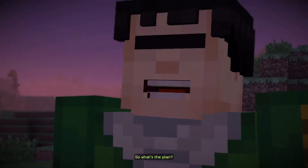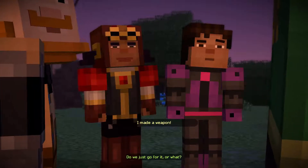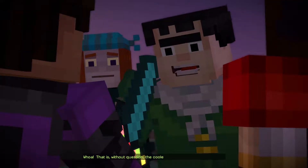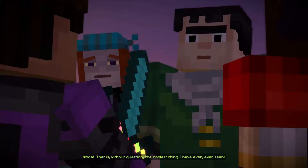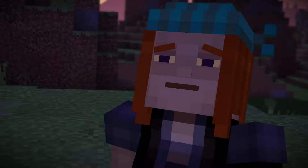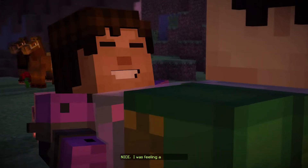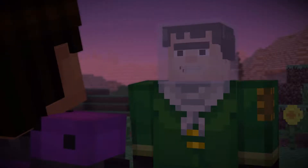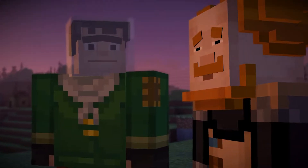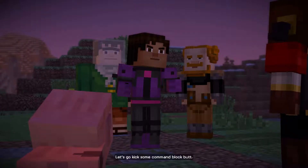Jesse, guys, I can't do this anymore — you need to go on without me. What? No. I shouldn't have pushed you as hard as I could, Petra — you needed to rest, and I didn't listen. It's not your fault, I wanted to come. Please, just destroy that command block for me. Believe me, I will. So what's the plan? I made a weapon — you need to find a way for me to use this. Whoa. That is the coolest thing I have ever seen. Nice, Jesse. And I brought you some armor, Axel. Let's go kick some command block butt.